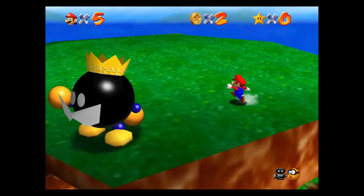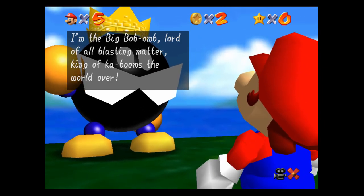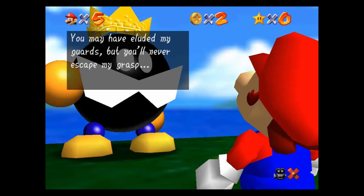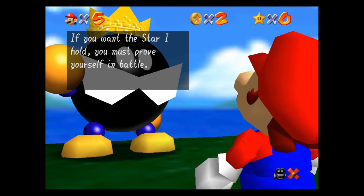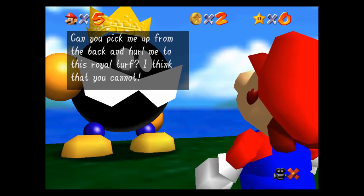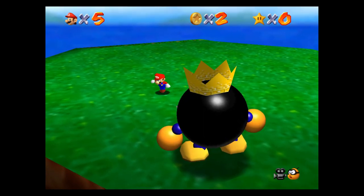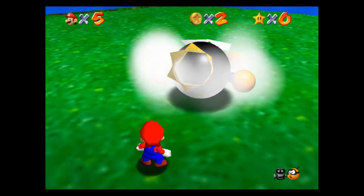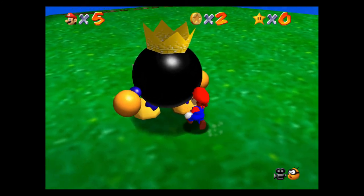The Big Bob-omb greets us: "I'm the big bomb-omb, lord of all blasting matter, king of the kabooms, world over. How dare you scale my mountain? You may have eluded my guards, but you'll never escape my grasp. I hereby challenge you, Mario - can you pick me up from the back and hurl me to the royal turf? I think you cannot." Well sir, I think I can because you're notoriously known for being the easiest boss in the game. All we're going to do is pick this dude up three times and toss him on the royal turf as he called it, and collect our very first power star.